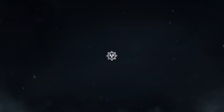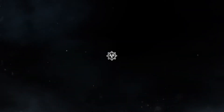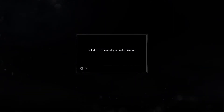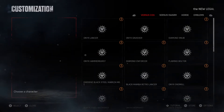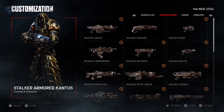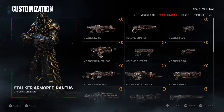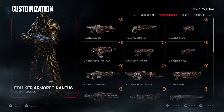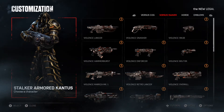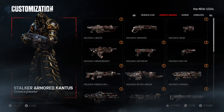Let's go down and hit some customization. It's probably still loading up. There we go. All right, y'all. Here we are. Welcome to another episode of the modeling show, starring this time for tonight the Stalker Armored Cantus. He has a nice, nice armor set.